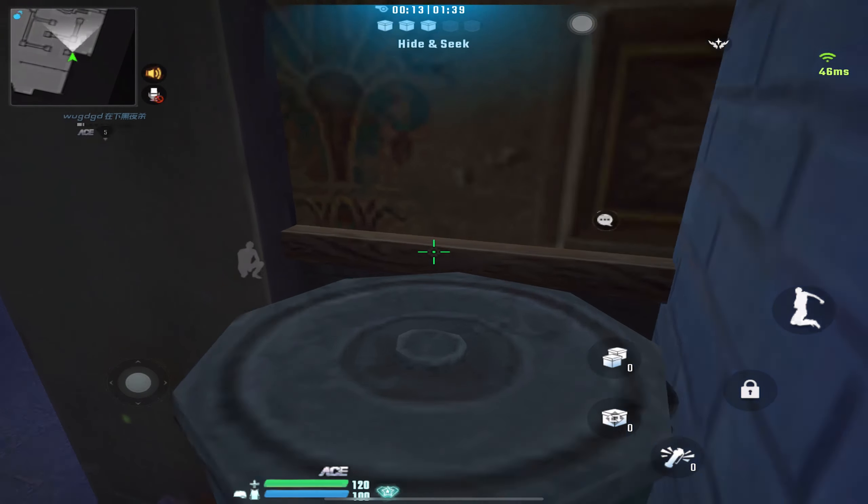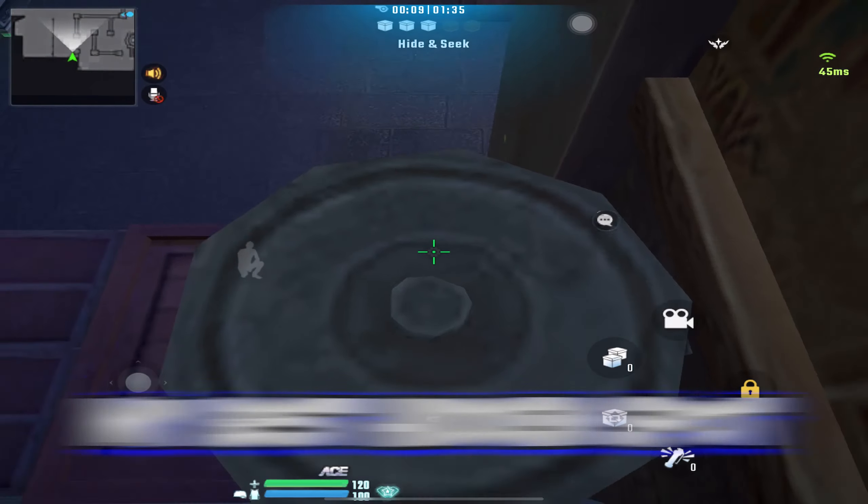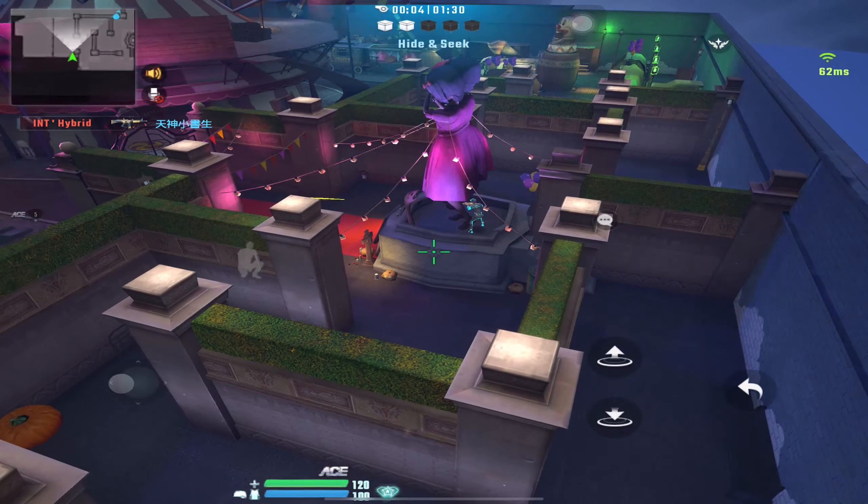When you're on the hiders' side, you can use points to buy disguise items. You can duplicate yourself 3 times, switch your disguise one time, and use flash one time.